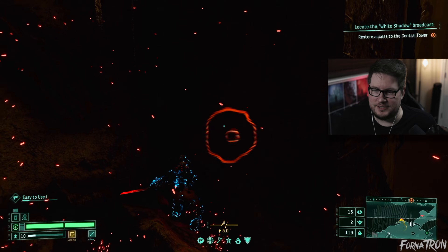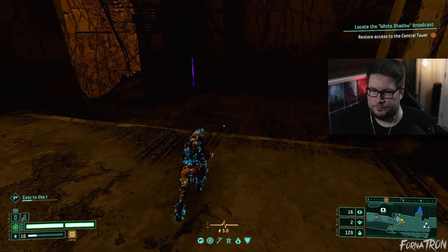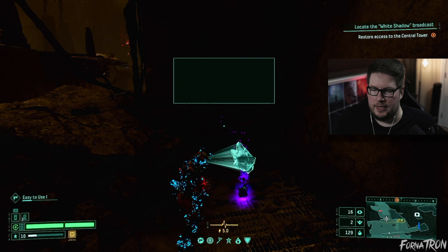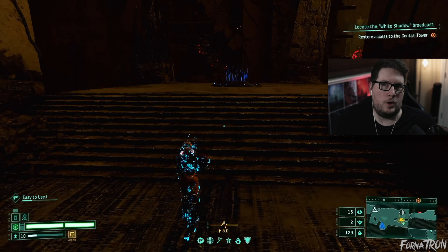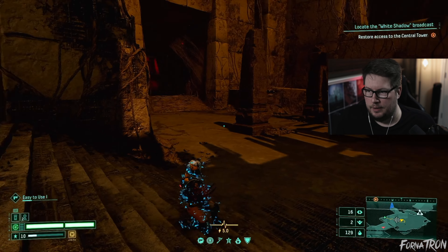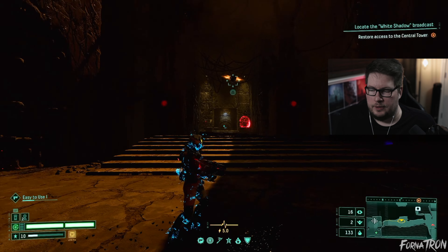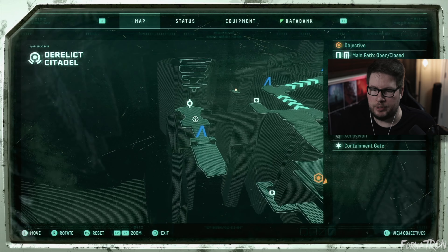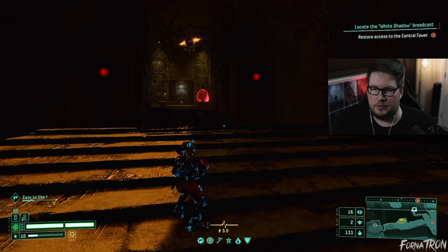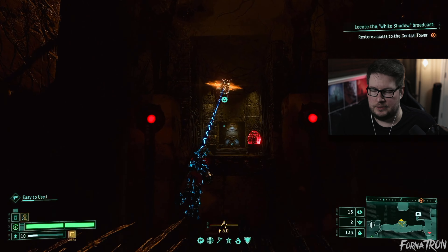Sometimes enemies get stuck in the wall. Another malignant resin — not worth it because our health is already pretty high. That door usually brings you to where you can buy consumables, but we only have 133 obolite, so I'm not sure it's worth it. Let's do it anyway.